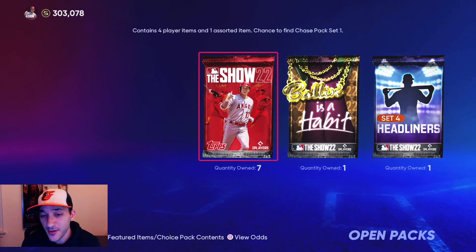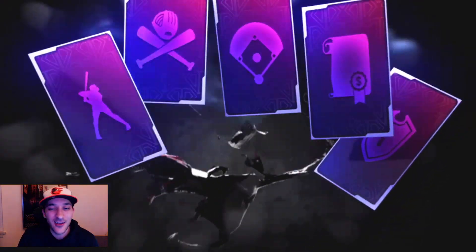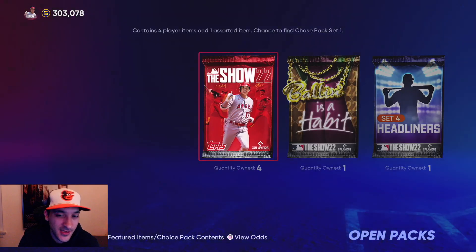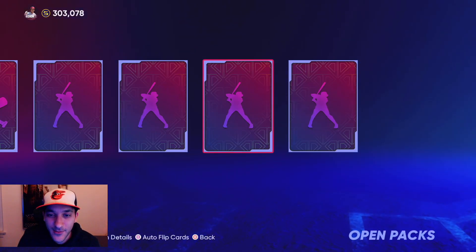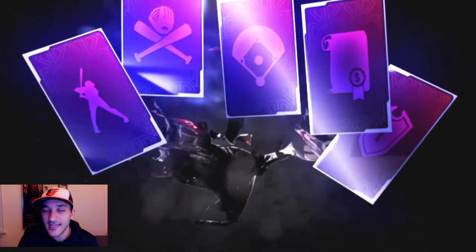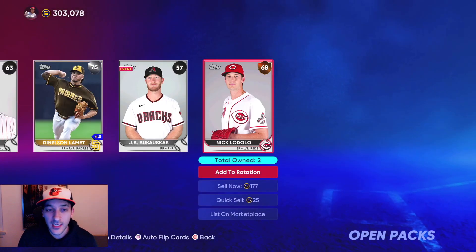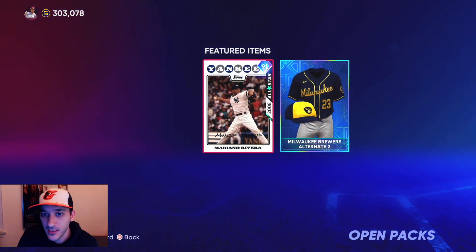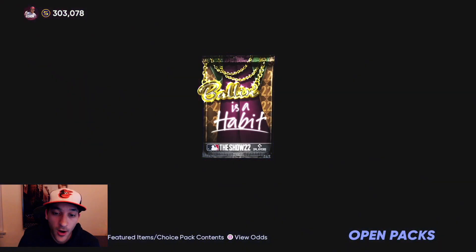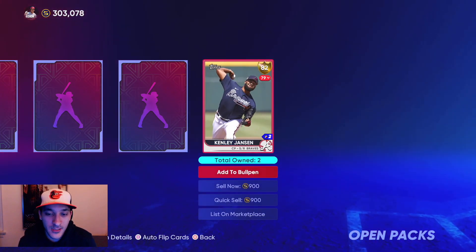We got a few golds from packs — not bad but no diamond. We packed three golds which is surprising because I haven't been packing any golds for a long time. We're still working on the event — I did unlock the Tim Salmon card. We're working toward 30 wins to get a chance at Mariano Rivera, which would be a nice solid bullpen arm. No diamonds from these packs today — Kevin P and then the Balling Is a Habit pack also no diamond. Kenley Jansen goes for 900 stubs.